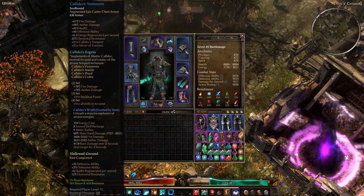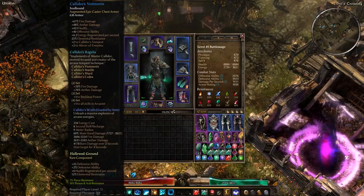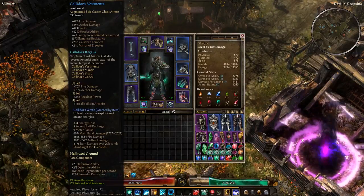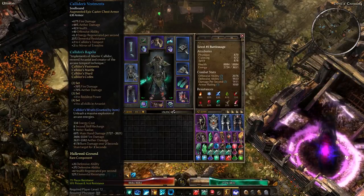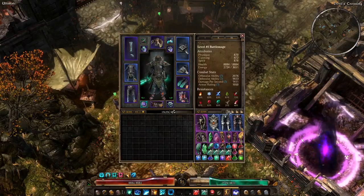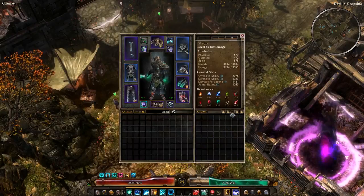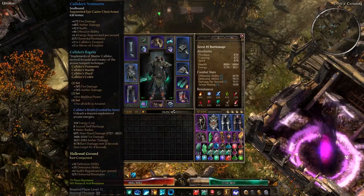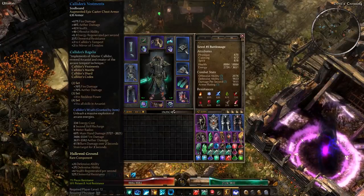Kalador's Vestments is the chest piece. It has Fire, Aether, Health, offensive ability, and it's a high regen piece, which is really nice. Elemental Res, and Kalador's Beard get bonuses. It's a caster chest piece, but it's only 100 armor down from Ascander's chest piece. That's not too bad, especially given that this is also a high regen chest piece.